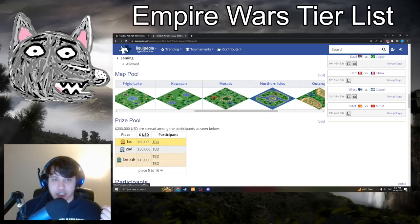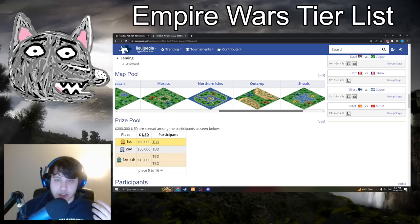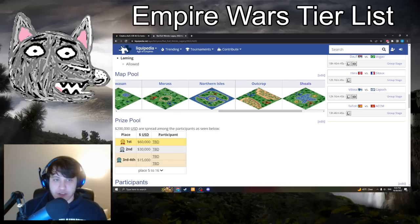Morass is a new map — essentially wood in the middle, really open, and there are lots of shore fish in the middle as well, so lots of aggression. Northern Isles has been in Red Bull Walolo previously — it's essentially team islands but with a big island in the middle with gold and stone. Yes, it looks like a pokeball.